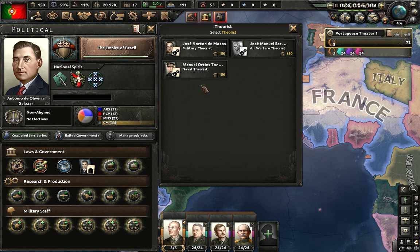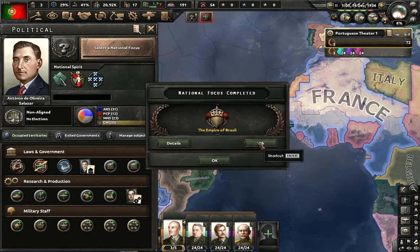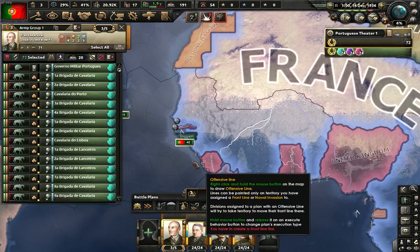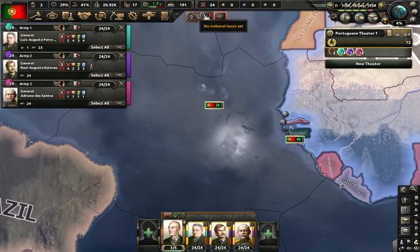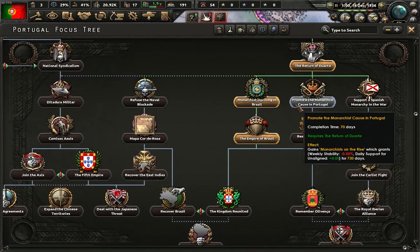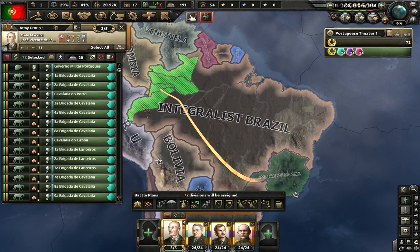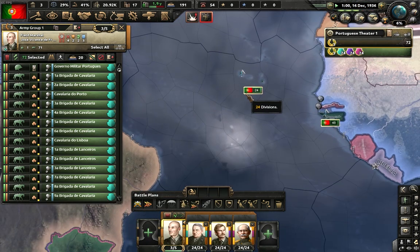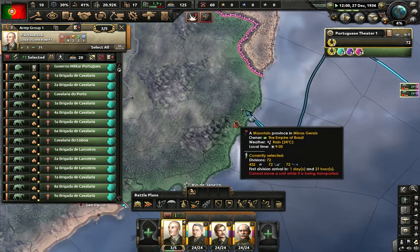Once again we have 150 political power. We'll hire a Military Theorist who will give us army experience — useful when we research doctrines later. The civil war has triggered. First thing we're going to do: build a front line in Brazil. The troops will automatically transport to Vila Vilhar. Next national focus will promote the monarchist cause in Portugal. We'll draw the attack line and tell them to go aggressive. Speed 3.